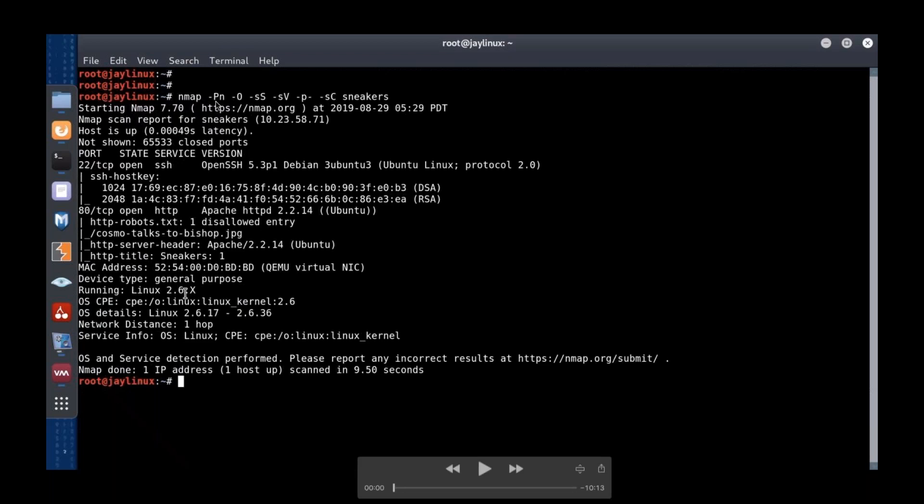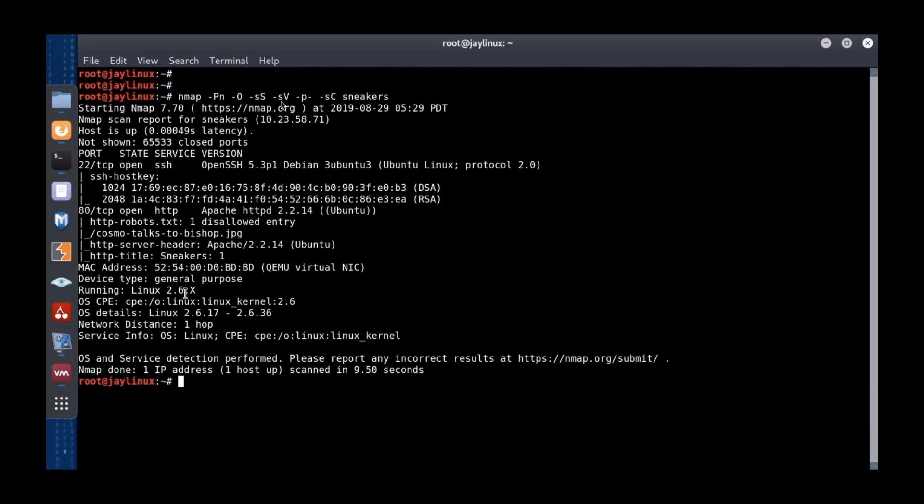The -Pn flag means don't ping the machine — don't worry about whether it answers to pings, scan it anyway. I've done -O to find out what operating system is running, which will come into play in our attack. I'm asking for a SYN scan, a TCP port scan. For anything that answers, we do a version scan — asking NMAP to talk to the servers and figure out what software and version they are.